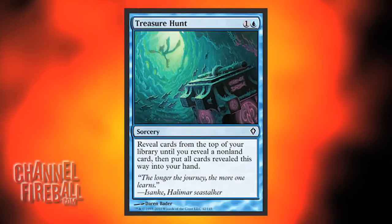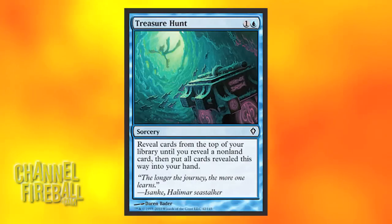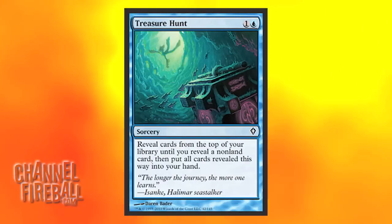At number 5, we've got a card that a lot of people, myself included, were very excited about: Treasure Hunt. On average it draws you 1.7 cards in a 26 land deck, but once you add in Jace's Brainstorm or Halimar Depths, you're talking a pretty serious amount of action for only 2 mana. So far I've been pretty happy with it — my record right now is 9. Granted it was on turn 2 so I had to discard most of them, but hitting 9 is pretty good.